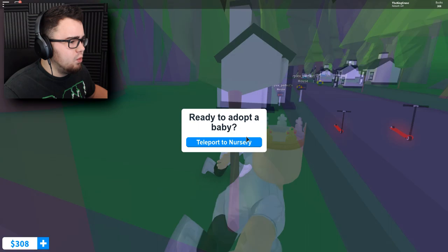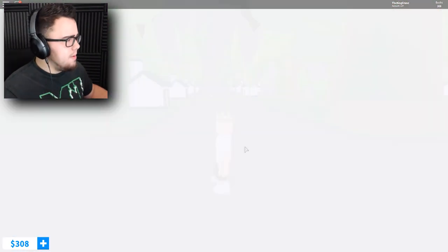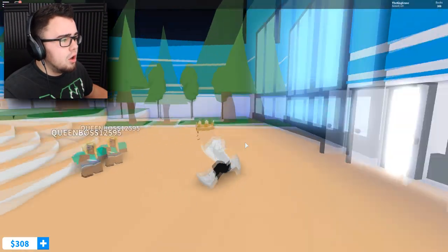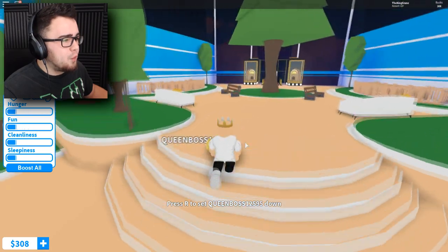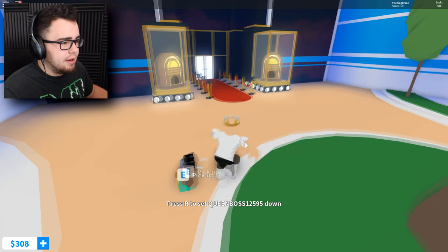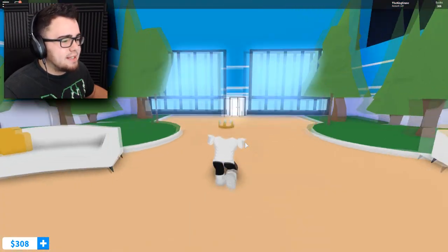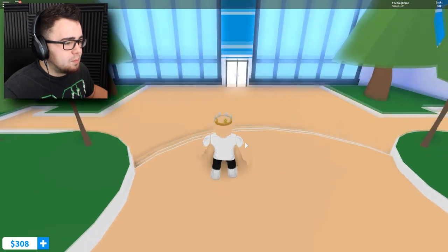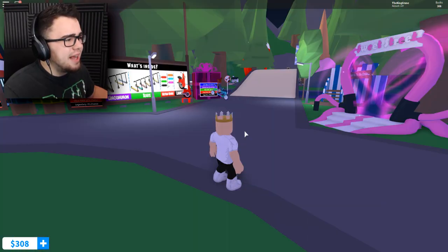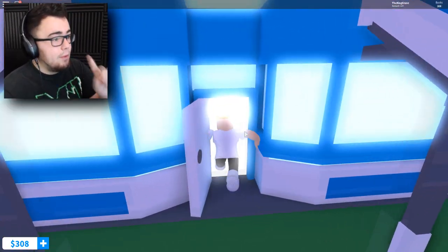First I need to go get a kid. What in the world - this is a whole neighborhood! Ready to adopt a baby - yes I am! This is way different. I've got a child here but that child needs a lot and I can't be doing all that. Drop the kid right over there - why are my arms completely blending in with the ground?